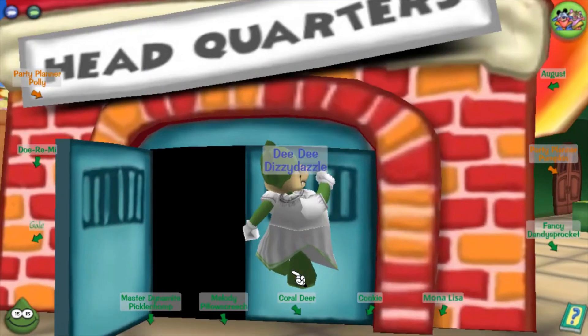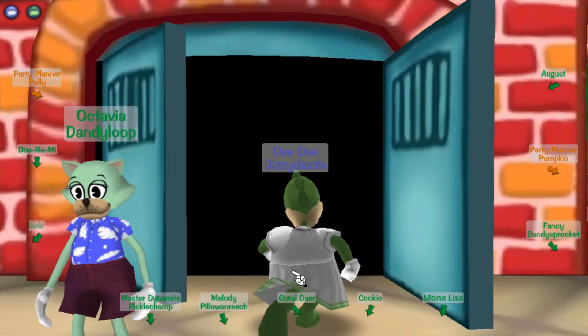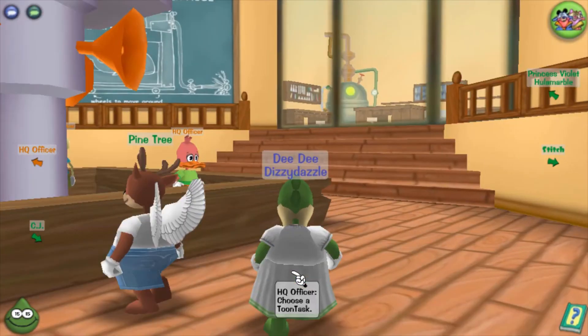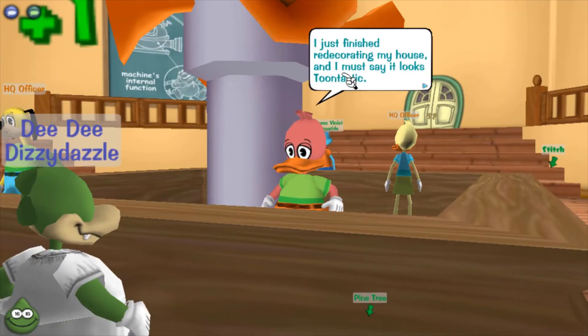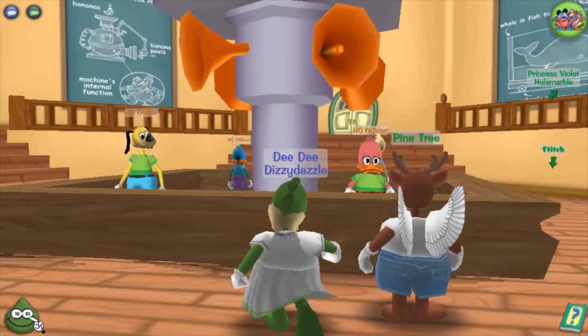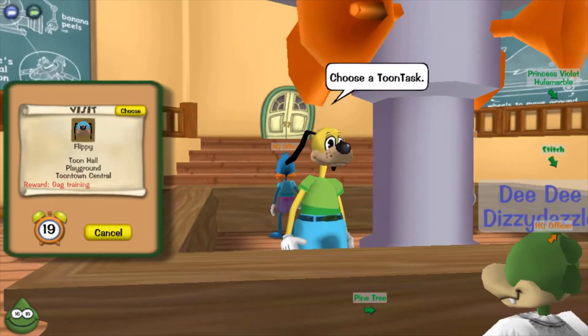Let's go to headquarters. Going there, they'll give you tasks to do to help out the playground area. I didn't buy anything from the catalog, so I went from 15 laugh to 16 laugh. Now we're gonna talk to Flippy in Toon Hall about getting a new gag.